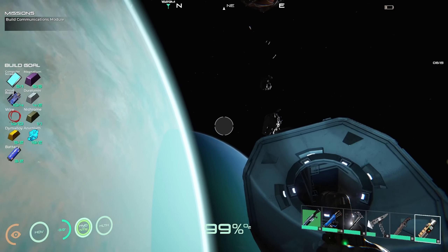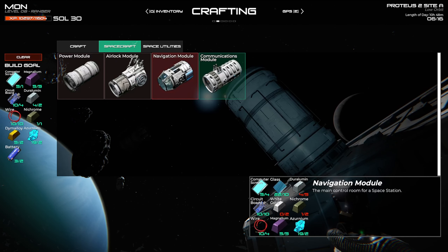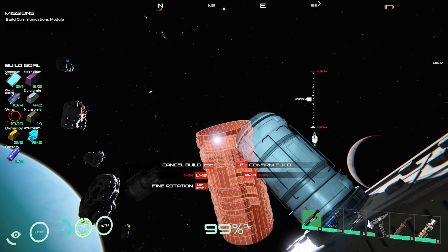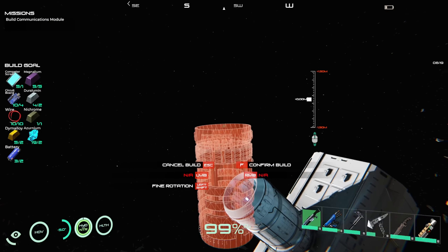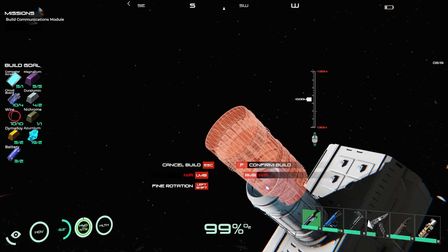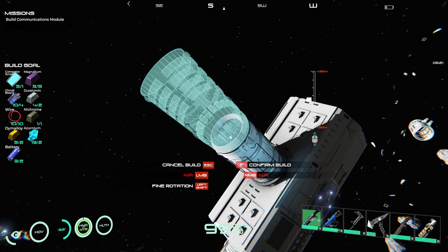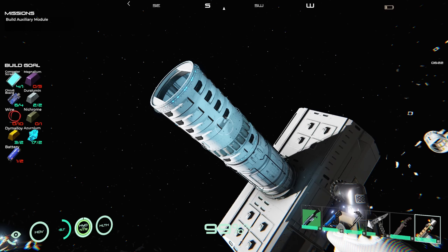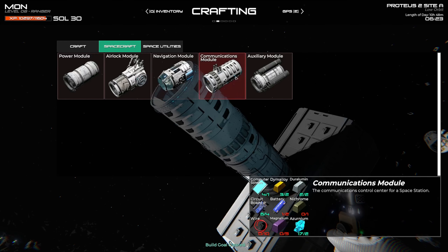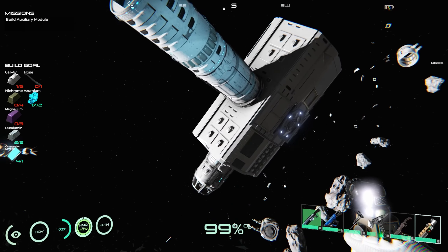So that one's at least closed. What's the next one? Communications. Communications up and running. Auxiliary module — clear. Auxiliary. This is going to look like such a weird little ship.